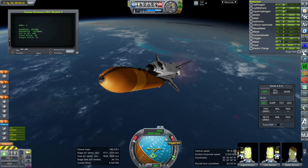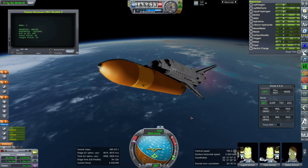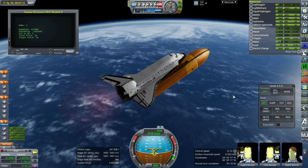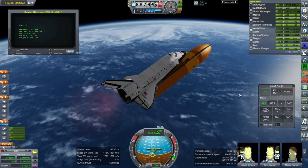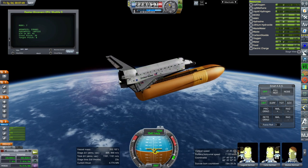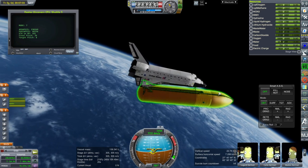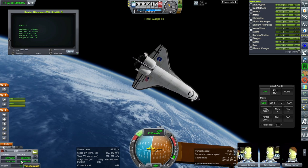It seems like we have some extra margin, but we also need to check whether we end up in the correct orbit for the external tank to be disposed of and how much we have left in the OMS system. Expanding the OMS system is another topic. Overall we're looking good for an acceptable orbit, getting close. The shuttle's balance is also a consideration — with more weight in the back the engines don't necessarily point through the center of mass — but it looks like we're okay. We've got about 600 meters per second left in the external tank.